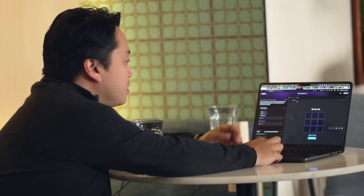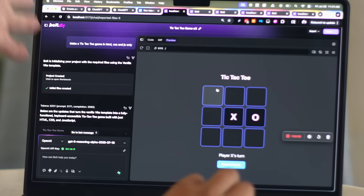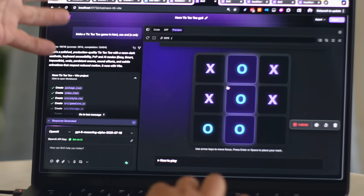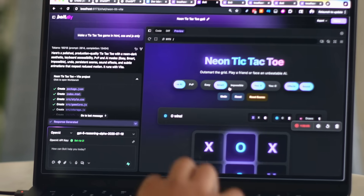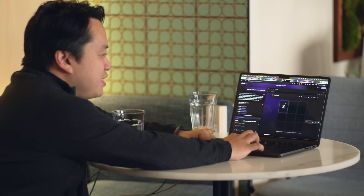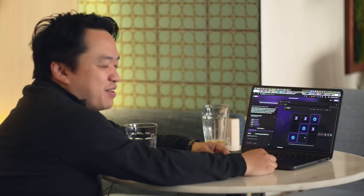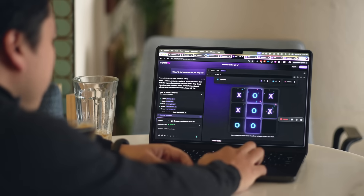The point is that GPT-5 is more agentic. Let's see what it does. This is Make a Tic-Tac-Toe Game with O3 — it does a pretty basic tic-tac-toe game. This is the same prompt with GPT-5. It's a lot more flashy, it's got sound, and an AI opponent — which just beat me. I mean, we're going to draw. Oh, I lost again.